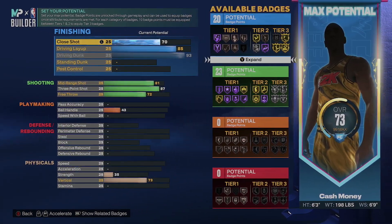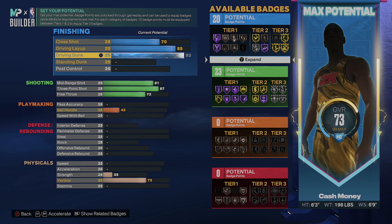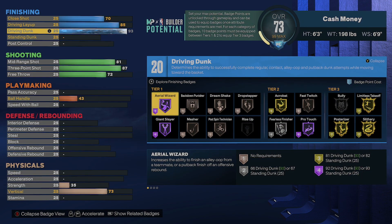We're gonna get straight into it. We're gonna give him a 70 close shot, 85 layup, and a 93 driving dunk. These are the badges we're gonna be able to get so far — Arrow Wizard Hall of Fame, Giant Slayer Hall of Fame. Onto tier two we get Gold Acrobat, Hall of Fame Pro Touch.